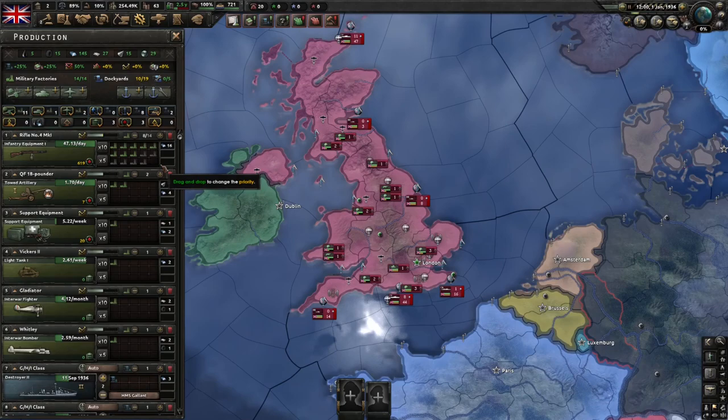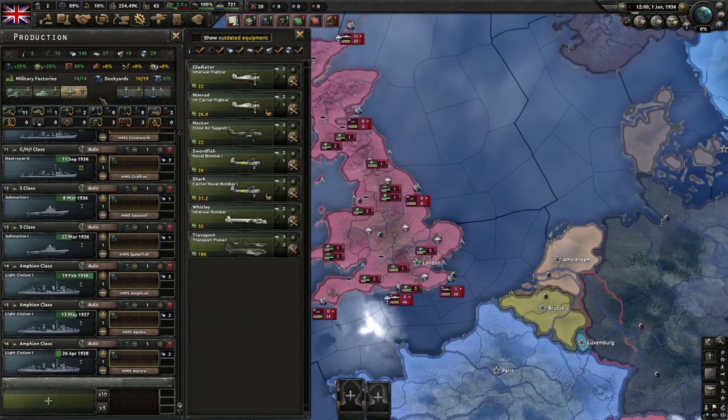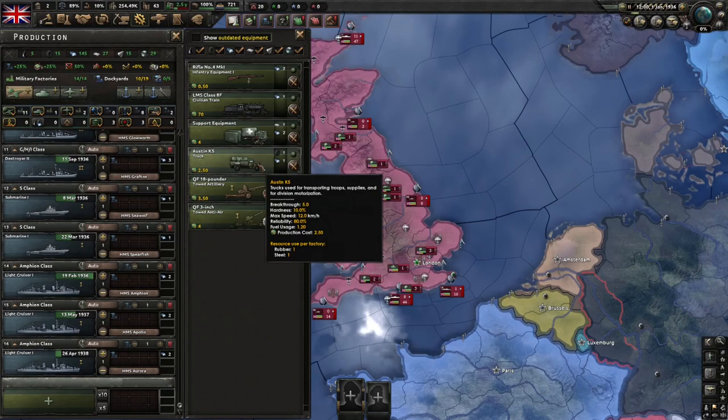Now to add a new production line, you click on one of these menus up here. The first one is for infantry equipment and artillery, the next one is for tanks, and the third one is for your aircraft. For now we'll add in some truck production. If you hover over here, you can see that this will cost us one steel and one rubber per factory.